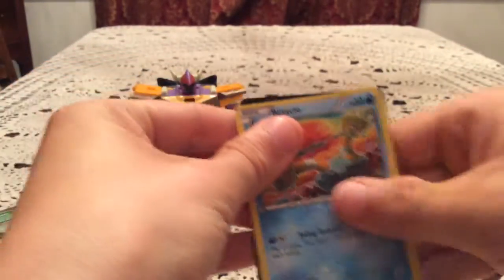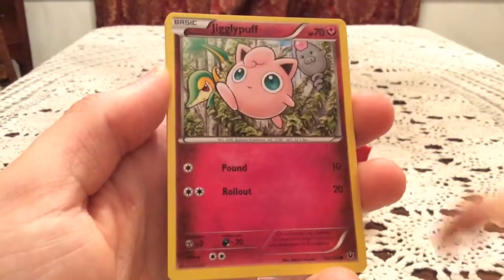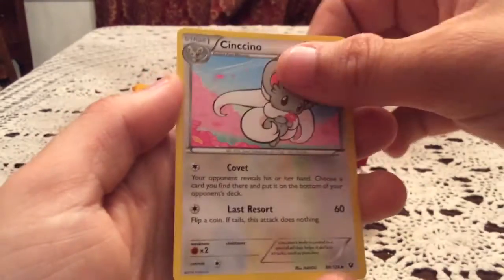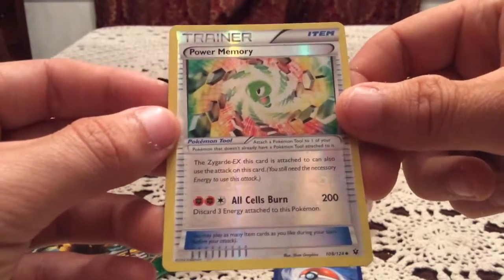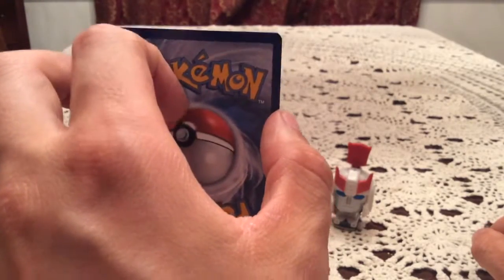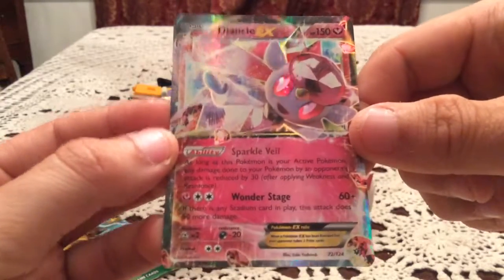Let's hope anyway - we've got a Lugia Break on there. I think I do see something, so we have something else at least. We have Binacle, Meowth, Jigglypuff, Riolu, Bronzor, Duosion, Kangaskhan, and Cinccino. The Reverse Holo is going to be Power Memory, number 108. I really don't remember ever getting this Reverse, and sure enough, that is actually a new one! Rare: Diancie EX, number 72. I do have that, but that is still a fantastic pull.